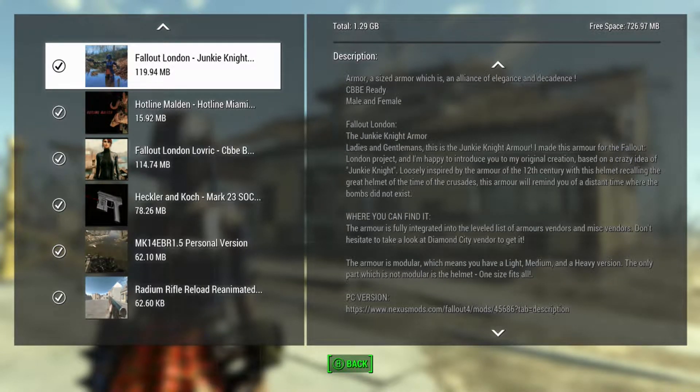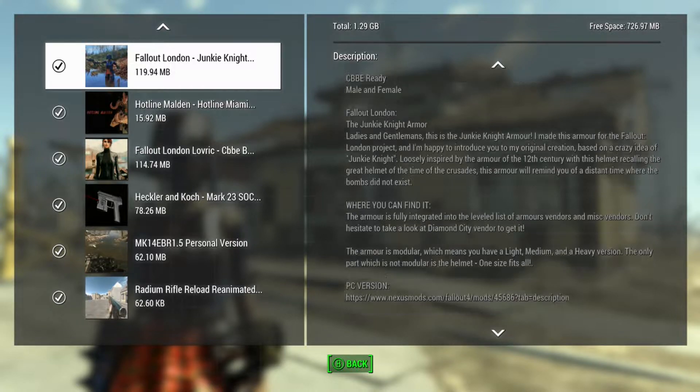You can get this by going to any vendor in the leveled list and just grab it. You can also go to Diamond City and get it, or go to the people in Good Neighbor and get it too. So that's always pretty cool.